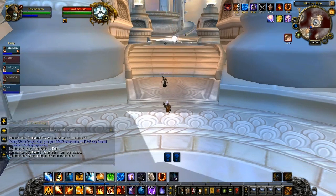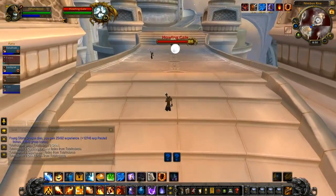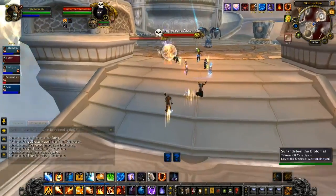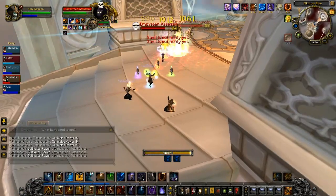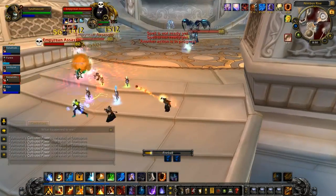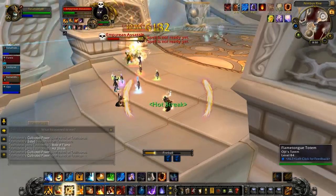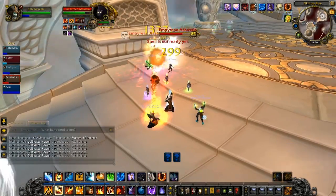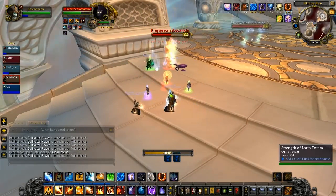These are intriguing — what they do is absolutely nothing. Seriously, these mobs with 3.2 million health: all you need to do is wait for them to stop spinning. I don't think you even have to do damage to make that happen — they stop spinning and you walk through them. If they turned themselves on and off like the Frogger boss and threw you off the side of the instance, that would be entertaining. As it stands they are a mere knee-high hurdle.